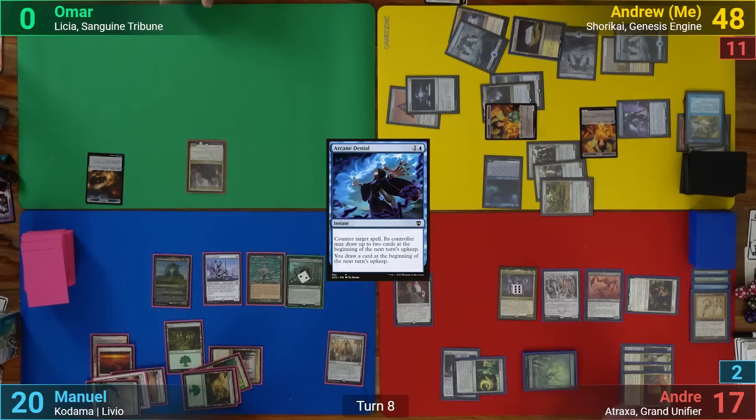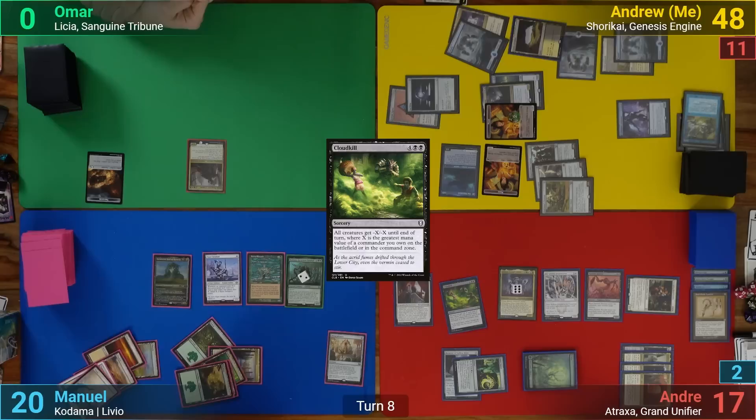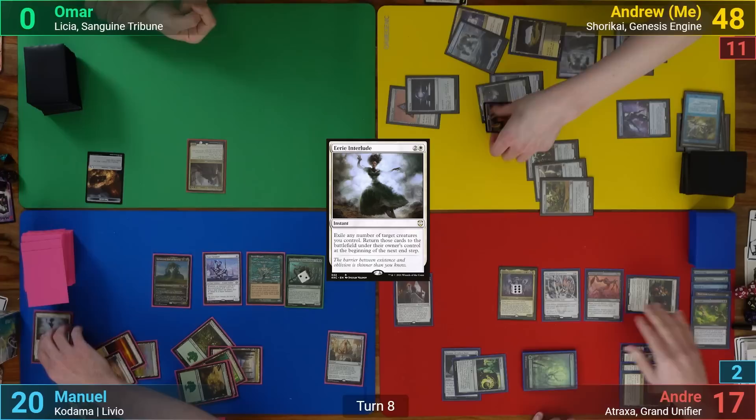Omar then dies from commander damage, and after gaining a bunch of life from Atraxa, Andreas casts a Cloud Kill to give everything minus 7 minus 7. In response, Manuel casts an Eerie Interlude to save his board, and Andreas then moves to his end step.